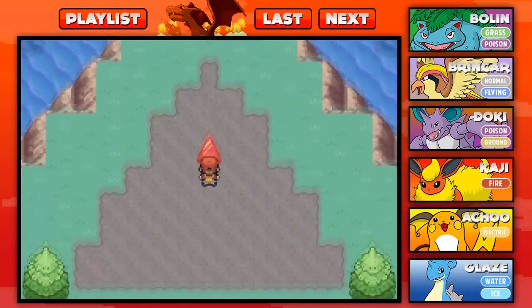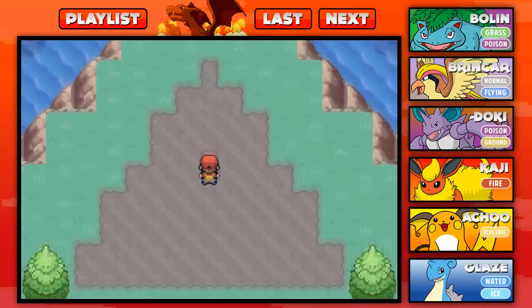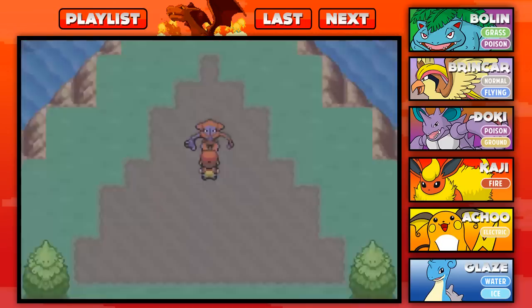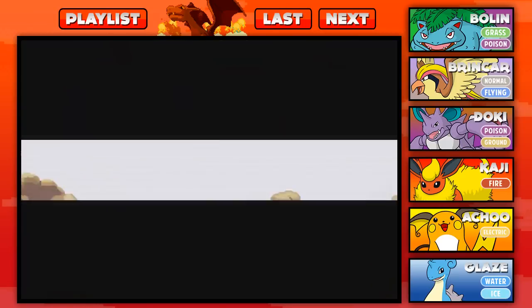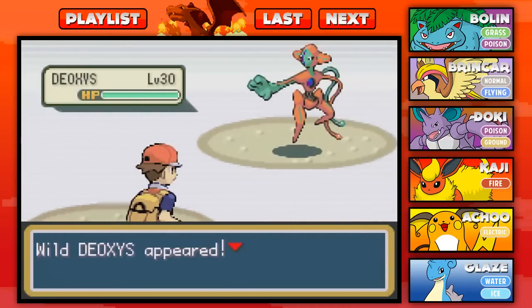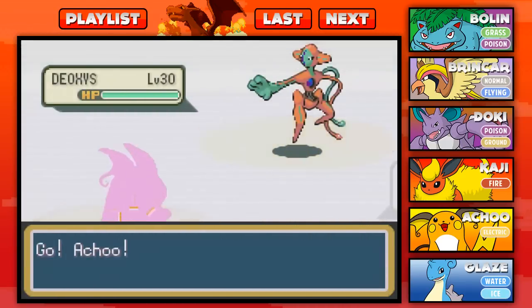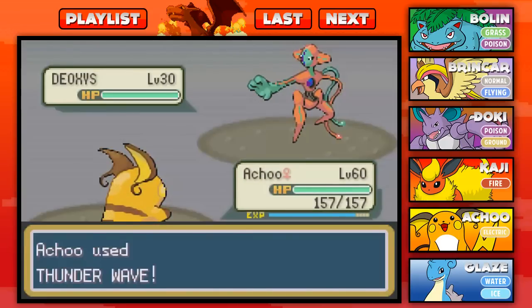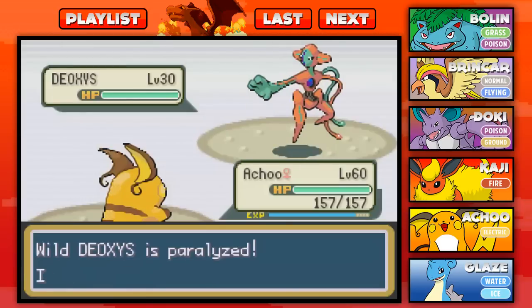I think we have to touch this red thing. Here we go — Rodri versus Deoxys, guys. Let's go ahead and take on Deoxys, the legendary Pokemon. I believe it's legendary — I mean, it comes from space. It looks kind of cool. It looks very legendary. Look at it with the big strong arms and the crazy things.